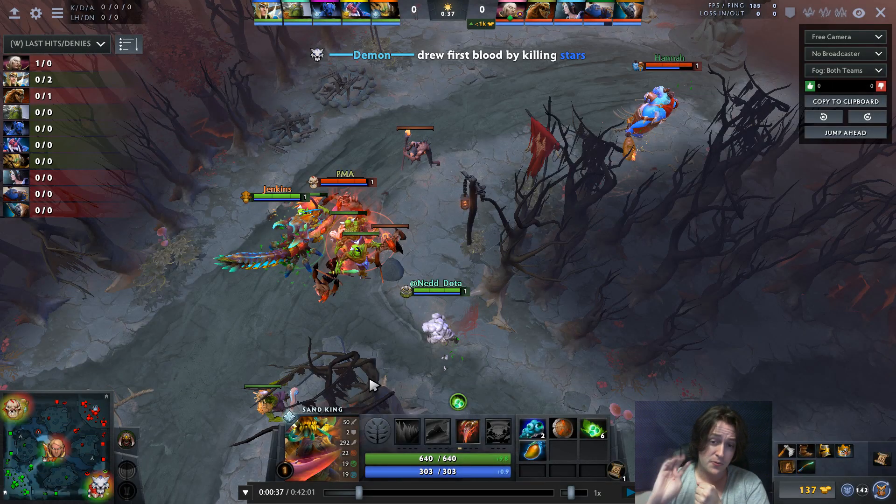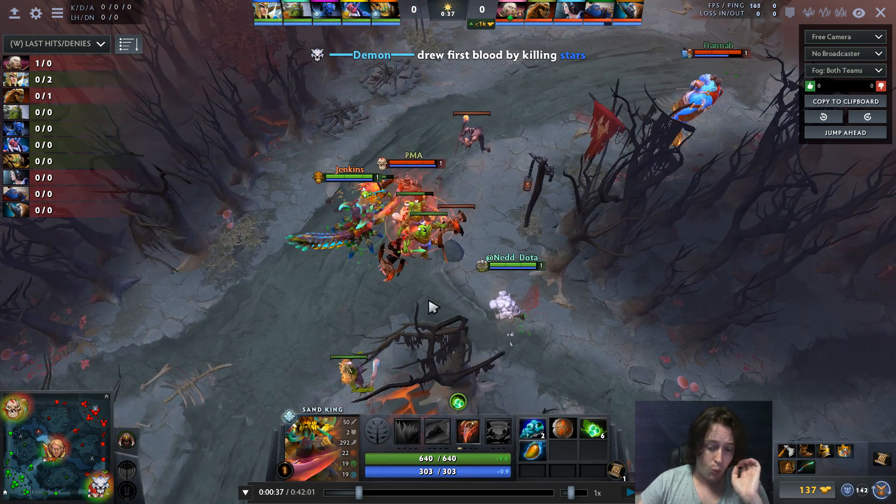On Sand King, there are four phases that you're going to repeat in every single game, possibly at different timings, but they happen in every single game of Dota. The very first phase is one of the most crucial phases to understand, because a lot of people will feed on this hero in the first phase — Sand King is one of the weakest heroes in Dota during this phase, but incredibly strong during all of the other phases of the game.